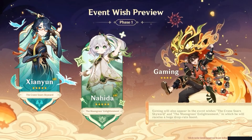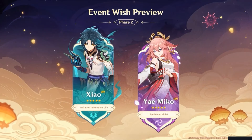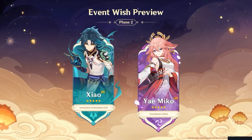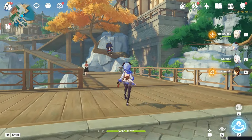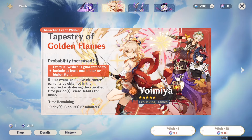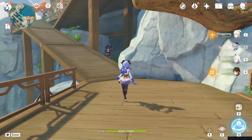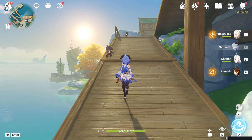Cloud Retainer's and Nahida's banners will be available in the first phase, and Shao's and Yamiko's banners will be available in the second phase, so if you want you can start saving for them as well, as there is still some time before this version ends. Let me know in the comments about what are your thoughts on version 4.4 so far. Thanks for watching, peace.